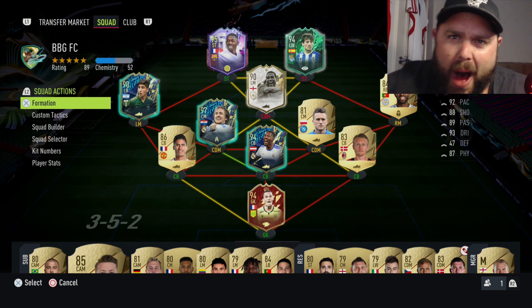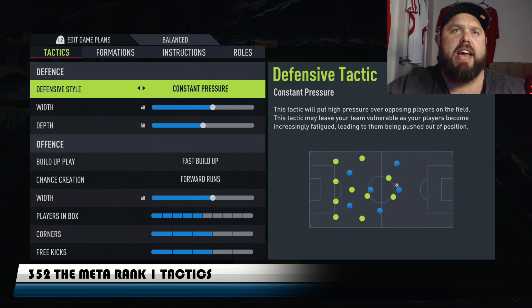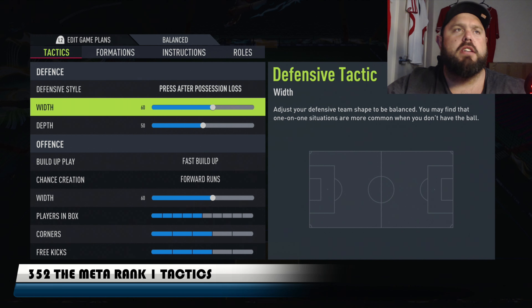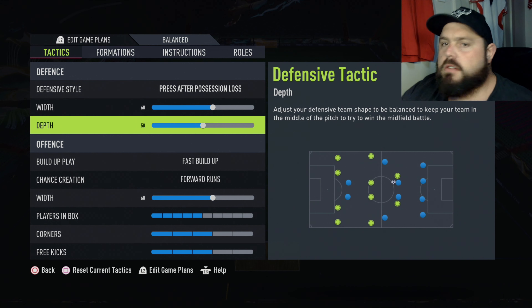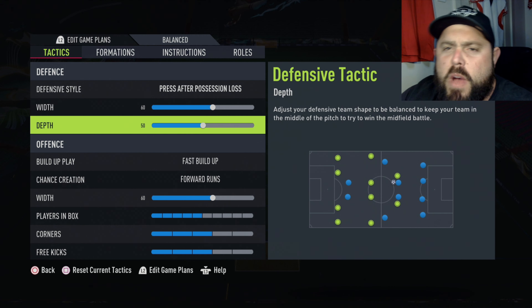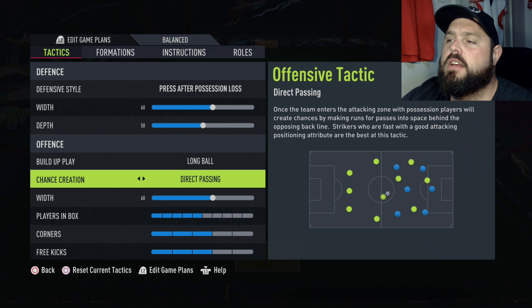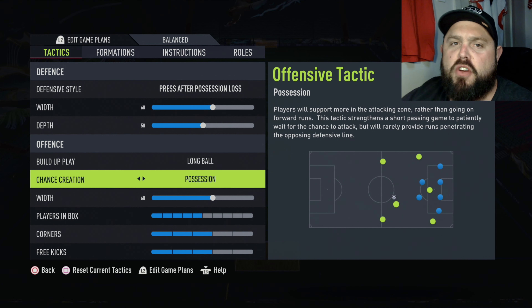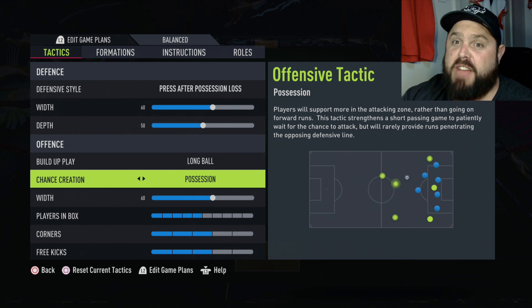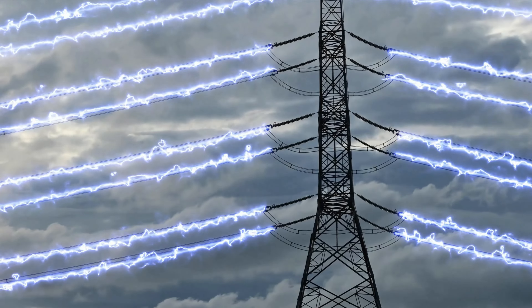Here we go with the tactics. We're going to play press after possession loss. Width is at 60 because it's a naturally wide formation to begin with - pretty even at 50. Offensively we're going to play a long ball build-up with possession for the creation of chances. With 3-5-2 you have a lot of defensive cover but also a ton of offensive power, sitting at 60.